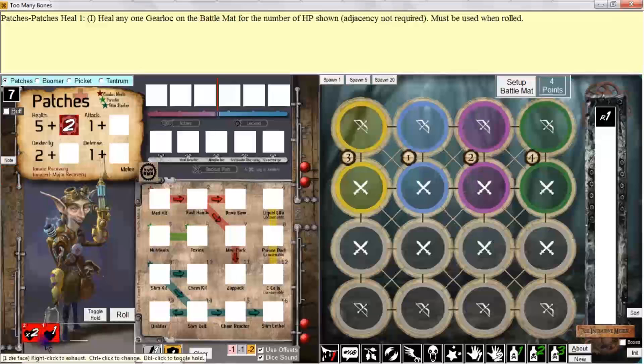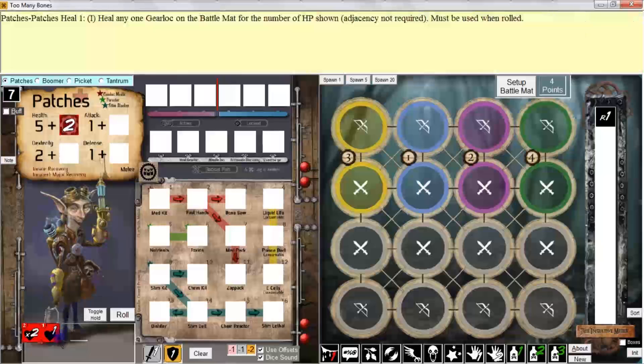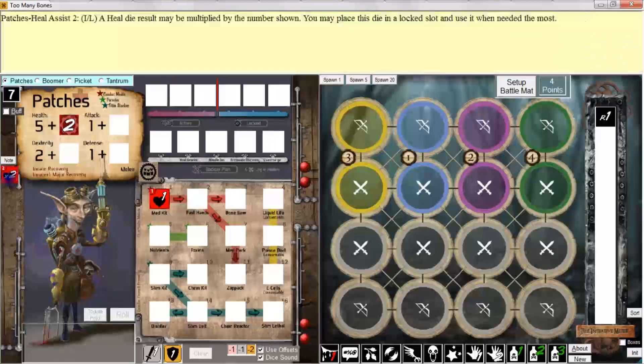If I drag and drop a die onto the prep area of the player mat — the area where the character's portrait is displayed — that automatically returns the die back to the player mat. Notice that when a die is exhausted, right-clicking an exhausted die does the exact same thing: it automatically returns it back to your player mat. So always look at the tooltips to see how the mouse behaves when you either control-click, right-click, or left-click.